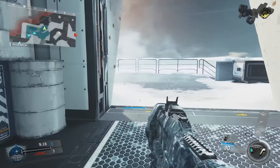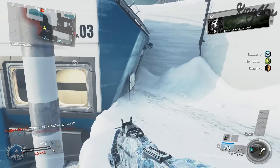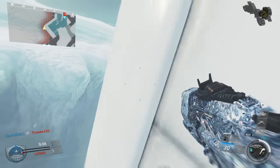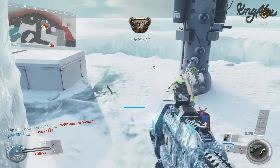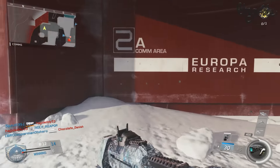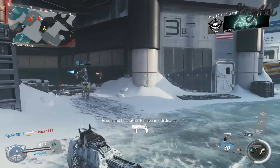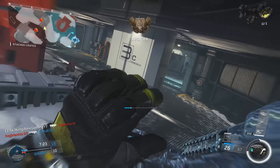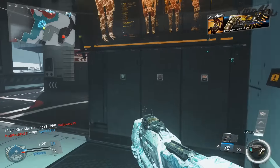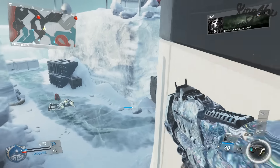Now the second challenge is wall run kills - I think we need a total of four wall run kills, which is actually not too hard because this whole map is basically wall running. Damn, there's only four people in this game so I don't know how we'll get these kills. This wall run challenge is going to be a little bit harder than I actually thought. I don't even think that kill counted - we killed them while kind of on the wall.